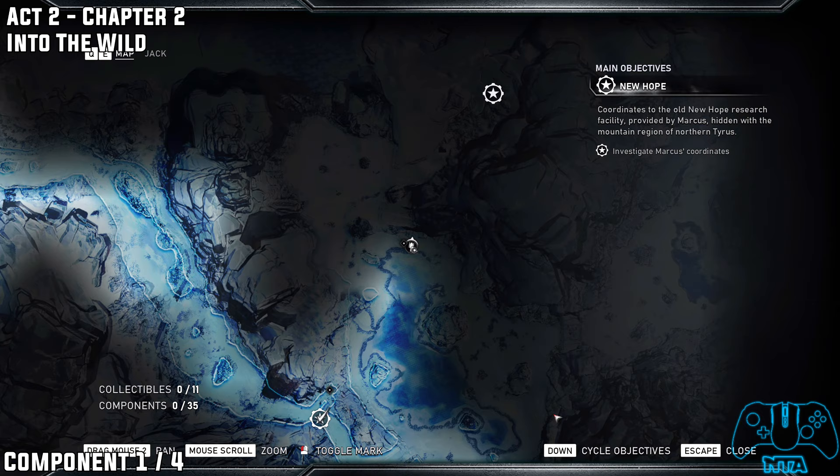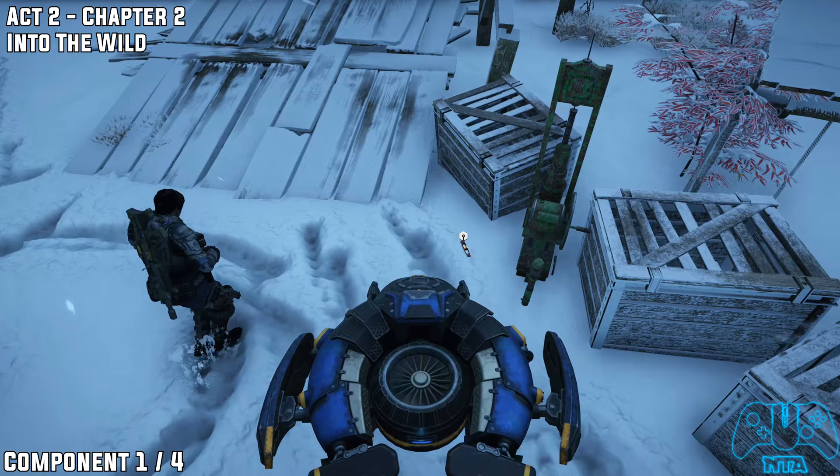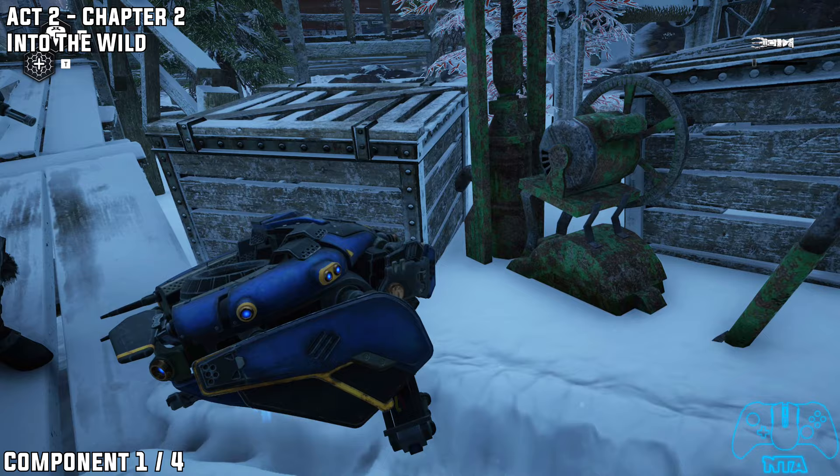Once you have done your first main objective of getting through the COG gate, on your way to the New Hope objective you should hopefully see this red outhouse building. Look on your mini-map or main map — since you're outside now you can actually look at it — and just follow the directions on the map.